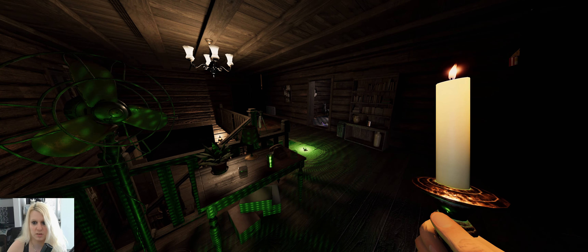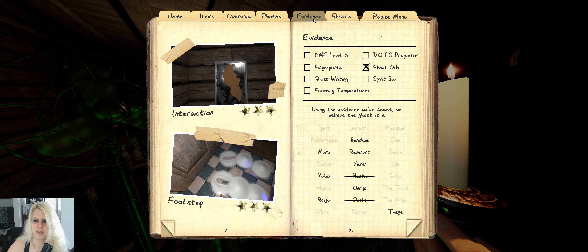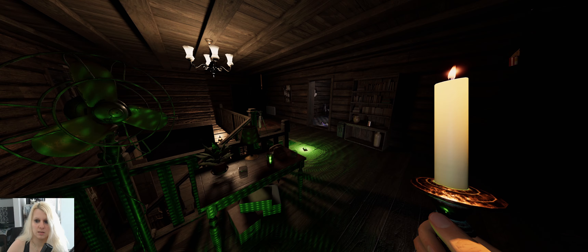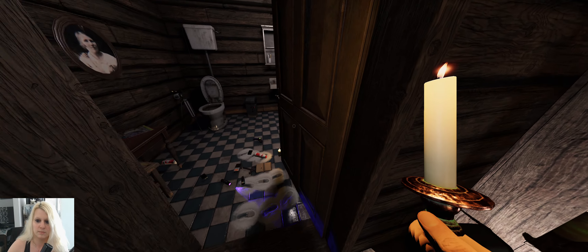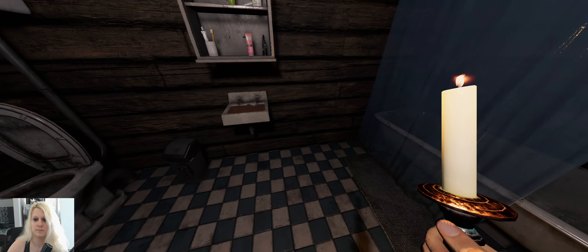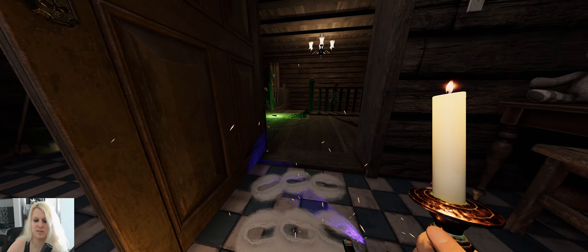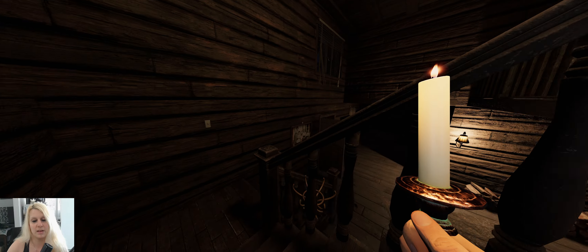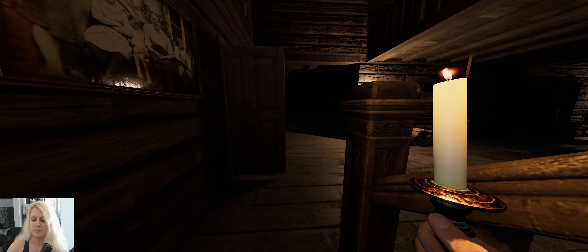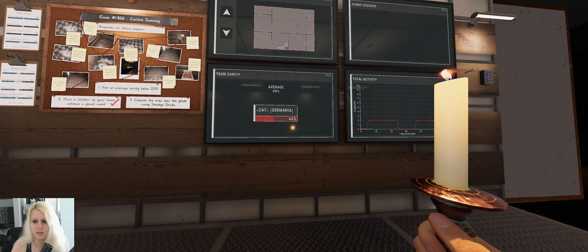Light flickering — that's normal. We got the ghost event. Dirty water again. You keep baiting me, huh? It used the crucifix next to the candle. Very important intel here — it tells us a lot. Let's check sanity real quick. So it tried to hunt at this amount — are we above 40? We are above 40. Interesting.